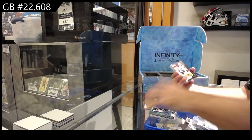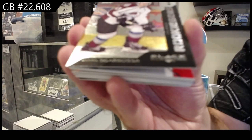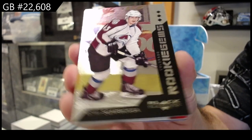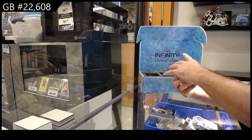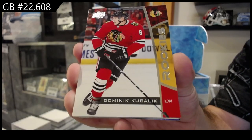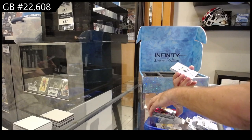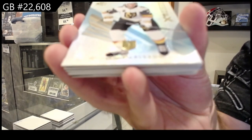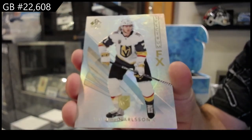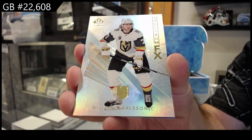A triple diamond rookie of Scarbosa for the Avs. A Parker's rookies of Kubalik for the Hawks. Spectrum of Carlson for Vegas. Again, perfect example — there's been two spectrums in this box. You get two in an SBA box.